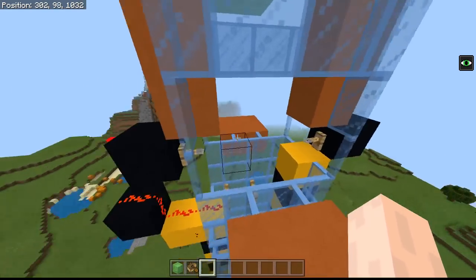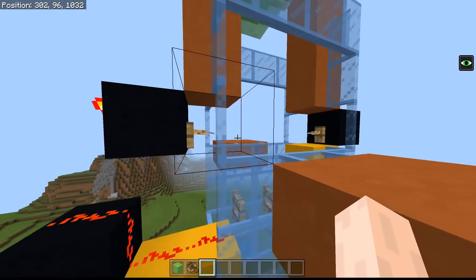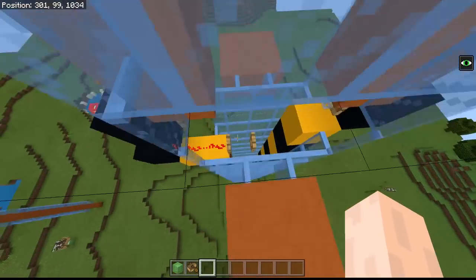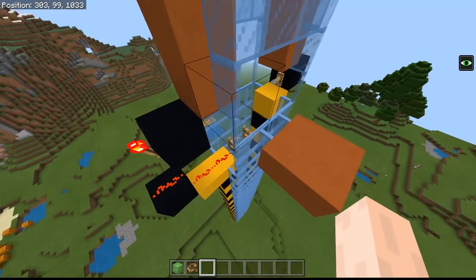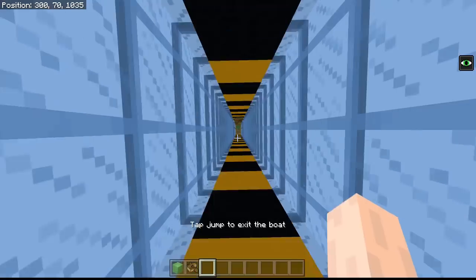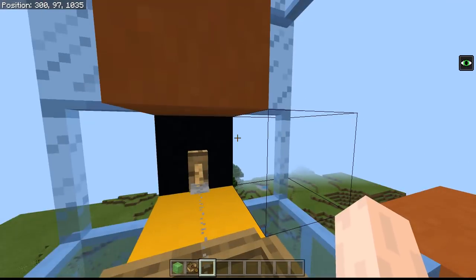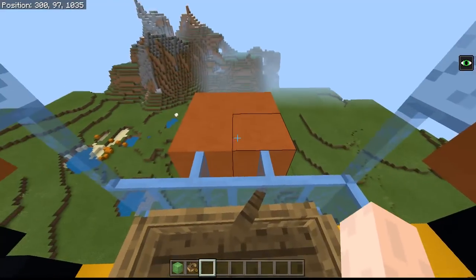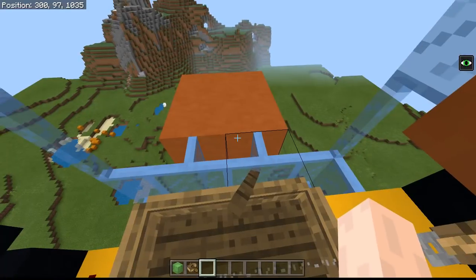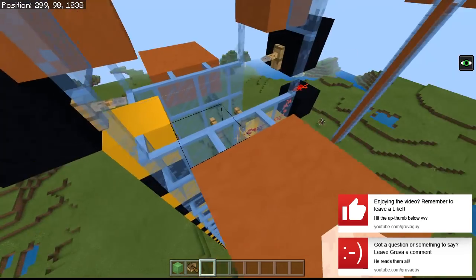What happens is the boat comes through here and it's going to hit this tripwire right here, and that is going to switch off the torch, and that's going to close this fence gate. That means the boat sits on top of the fence gate. When I want to jump out I just press the space bar and I jump out straight on top of the boat so I can walk away. As soon as I leave the tripwire hook area it's going to drop the boat back down. Very very simple stuff.